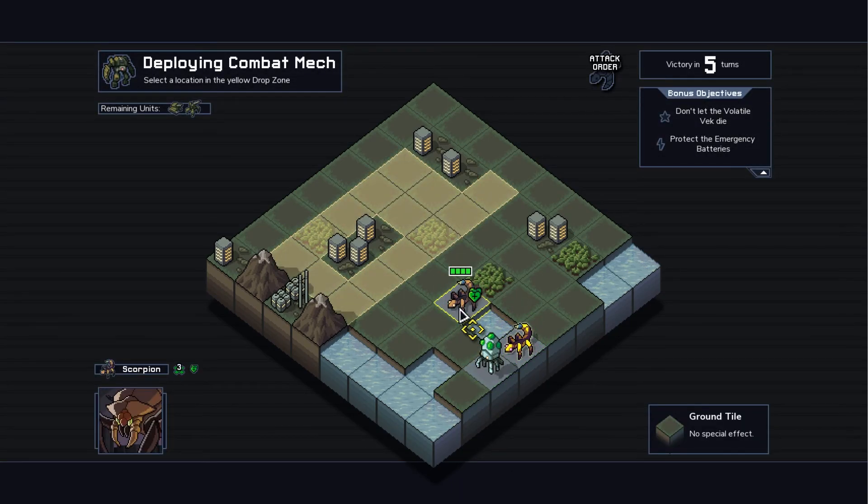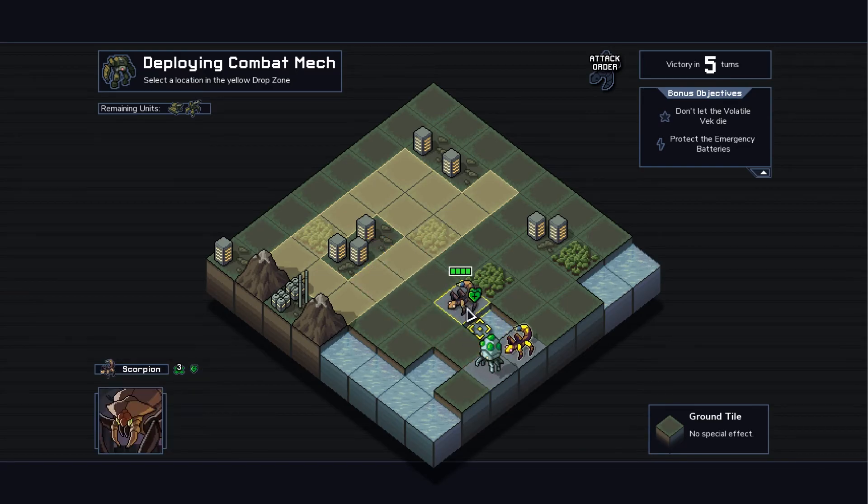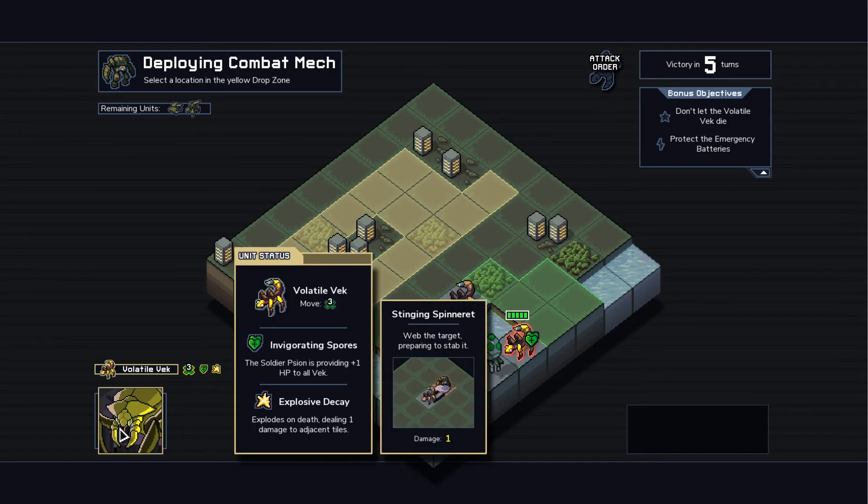We haven't seen the Volatile Vex yet, but these are just scorpions, which we've seen before. Let's deploy this guy fairly close because I want to go punch him. Oh — Volatile Vex. Let's click on him and see what he's about. He works just like a normal scorpion, but he also adds explosive decay: explodes on death, dealing one damage to adjacent tiles.